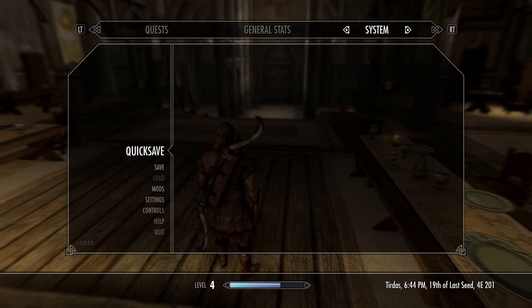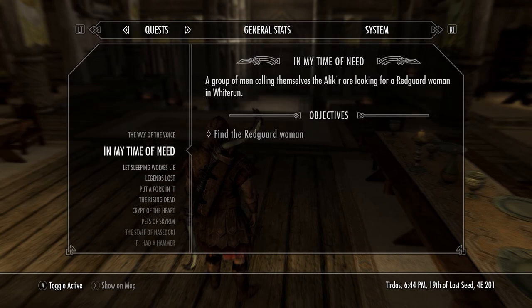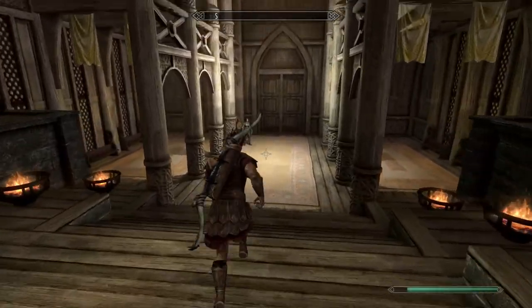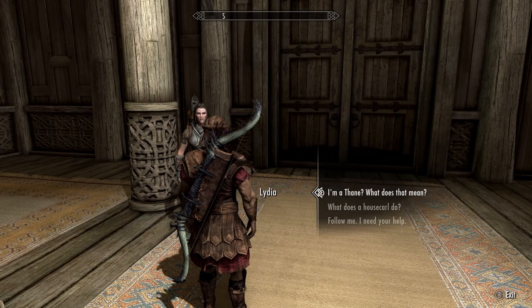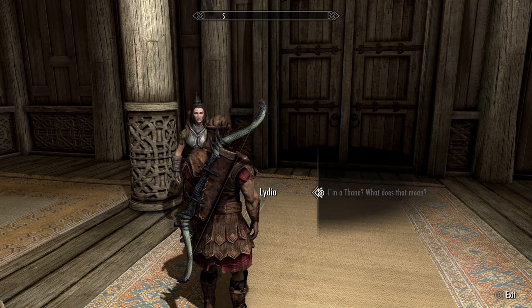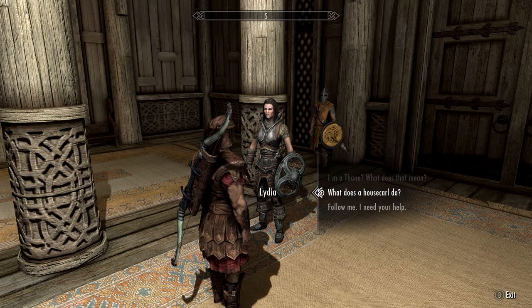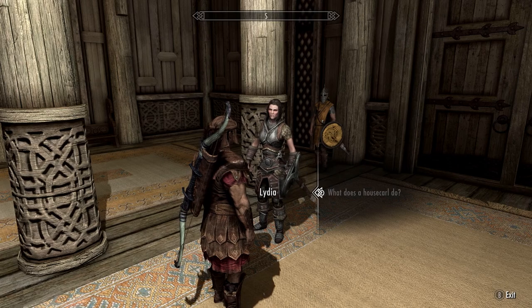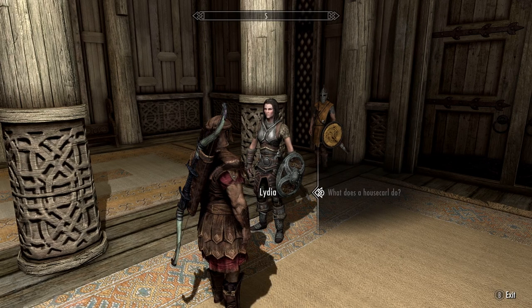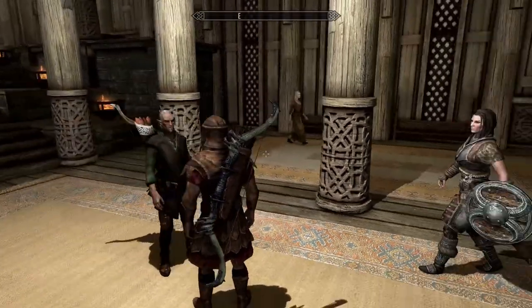Lydia introduces herself: 'The Jarl has appointed me to be your housecarl. It's an honor to serve you.' As Thane, the Jarl has recognized me as a person of great importance in the Hold — guards will look the other way if I tell them who I am. As housecarl, Lydia is sworn to my service and will guard me and all I own with her life. I think I'll stick with Faendal though, even if he gets in my way a lot.